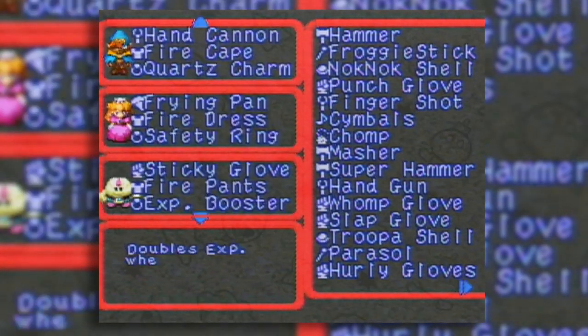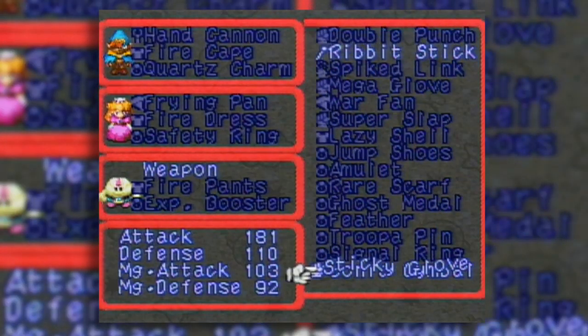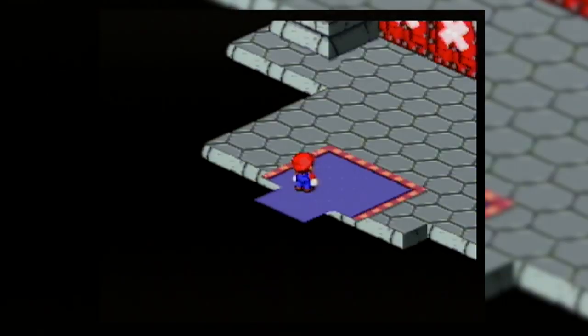Of all the things he could have had as a final weapon, this is my least favorite because I never really cared for the symbol. But it's better than the regular symbol - it has a nice little shock wave coming out.